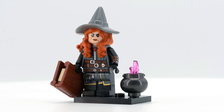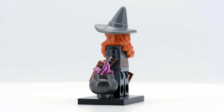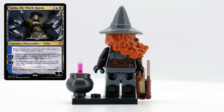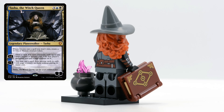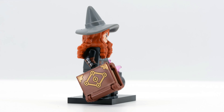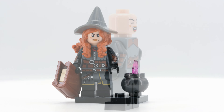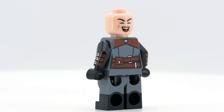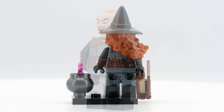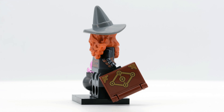Trading card games also make an appearance in this lineup, which makes sense as Dungeons & Dragons has long been owned by Wizards of the Coast. Tasha the Witch Queen is a card from Magic: The Gathering, specifically from the Commander Legends: Battle for Baldur's Gate expansion — a crossover between Magic and D&D. This figure wraps up the series with a big bang. She features dual-molded legs, stunning prints even on the arms, and a matching new color combination for the dual-molded headpiece. The printed book is particularly outstanding, something LEGO unfortunately does far too rarely — too often stickers are used for this part. Even Arwen didn't get a printed book in Rivendell.